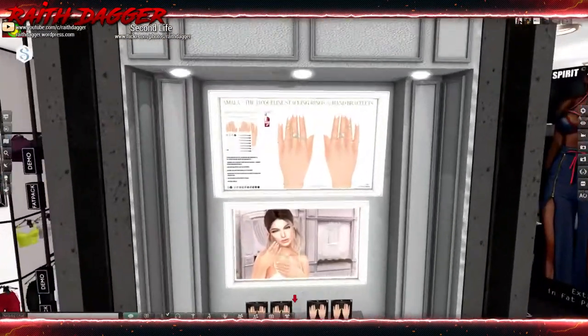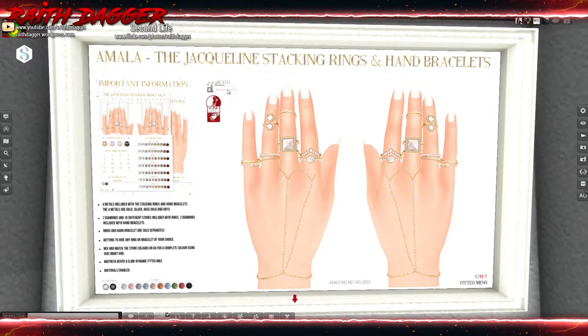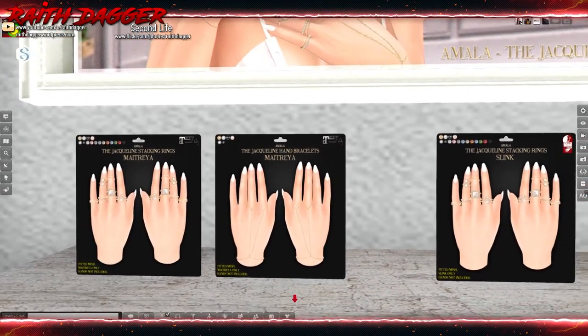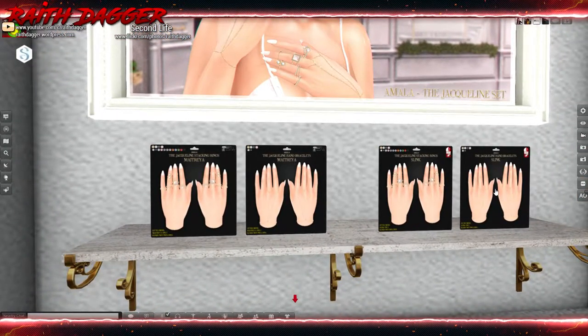Amala - look at this jewelry! Bento mesh and Slink. We've got hand and wrist chains, and rings with all the color options - all the gemstones and metals, very cool. Down here you can select between Bento hand types: Slink and Maitreya.